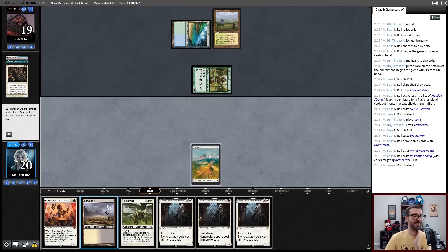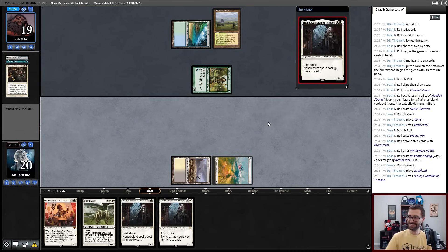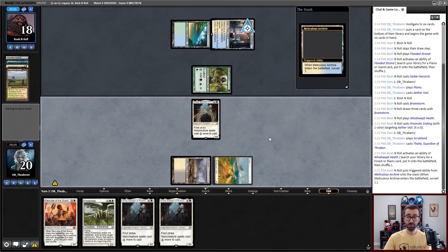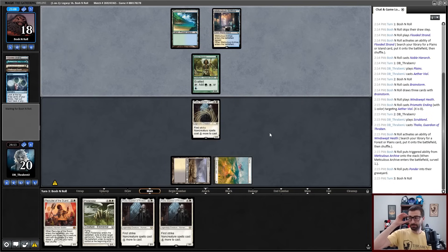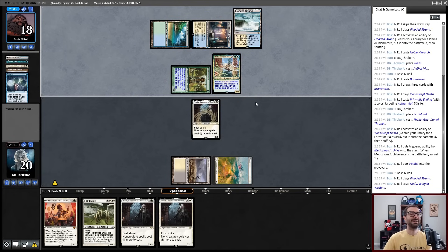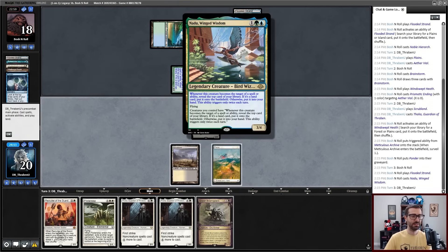Windswept Heath and Prismatic Ending on Aether Vial. Thalia — we don't want that here, that's too much of that lady. And then I imagine we will see a Surveil land here — we do. Ponder has gone to the bin; it's very mana-inefficient with a Thalia in play. And it is the bird: Nadu, Winged Wisdom.